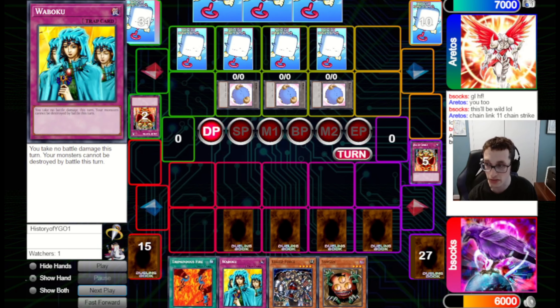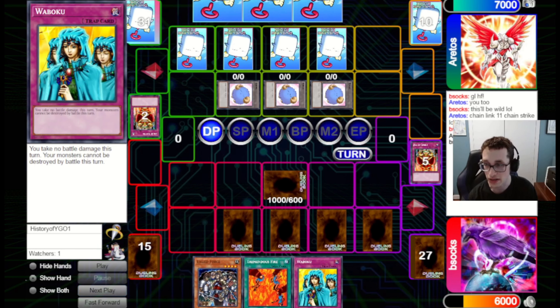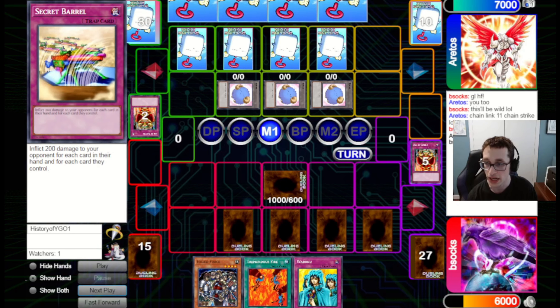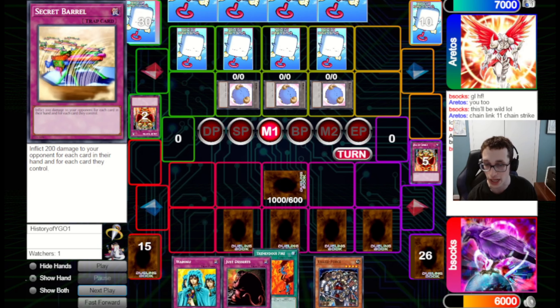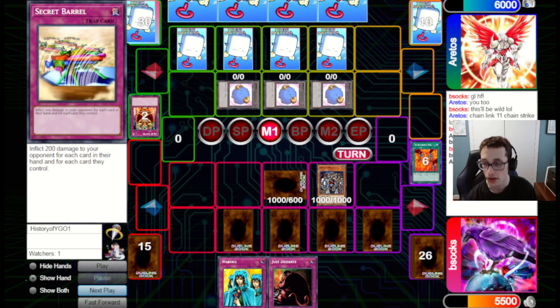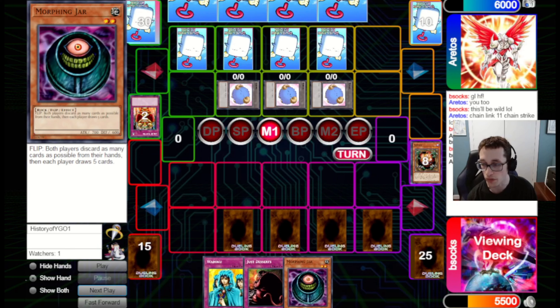So I'm fine just going for that Jar — it sort of defuses what they're doing, depriving them of the Chainlink value. They set one and pass back. We draw Exiled Force. We set Sangan instead — we could have Exiled Force one of their tokens, but that's basically taking away damage for us when we get Secret Barrels. Sangan can search us out something later. We draw Jester Confit, which is really good when they've got Ojama Trio online. We're excited because we think we can actually potentially win the game on the following turn.